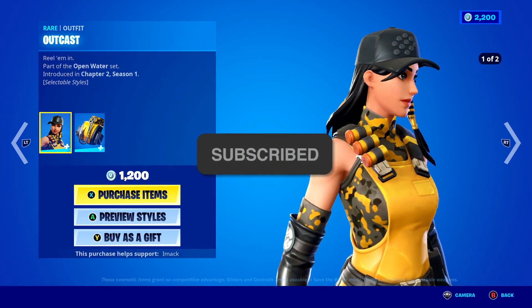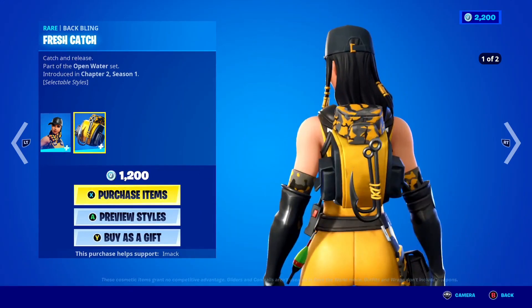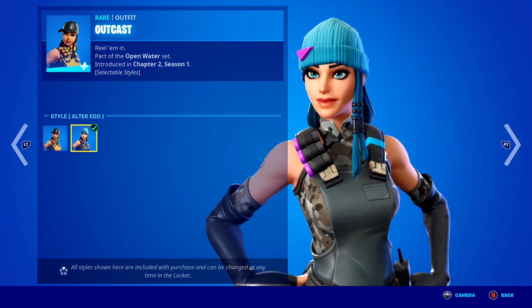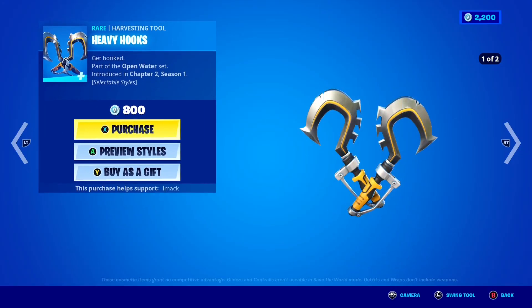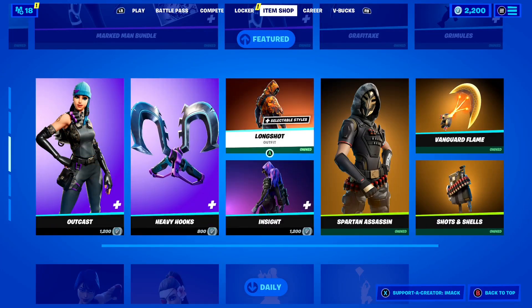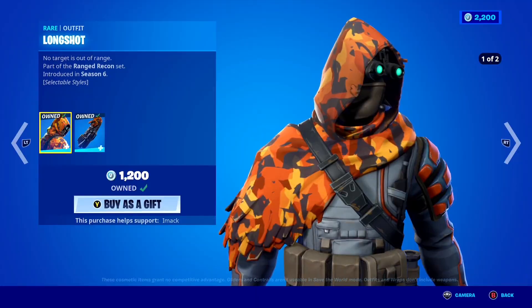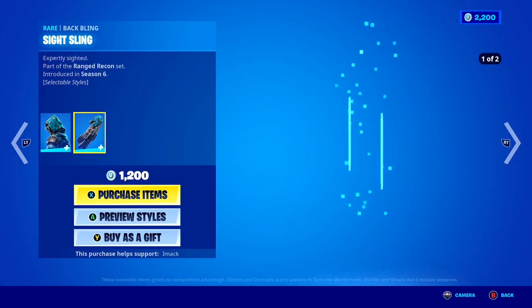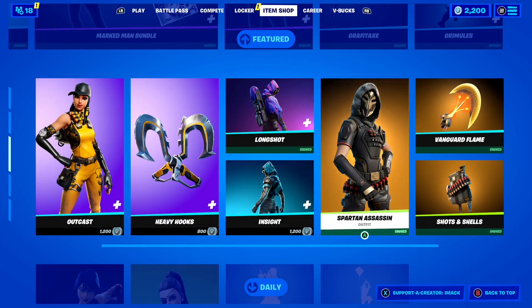The Outcast skin is back today with the Fresh Cat's back bling — a very, very cool skin here on Fortnite. And you've got that Alter Ego style that looks so clean. To go with it, the Heavy Hook's pickaxe is also back today. How cool is that? The Longshot skin is back today here on Fortnite, with the Scope Satchel back bling, as well as the Inside skin and the Sight Sling back bling.